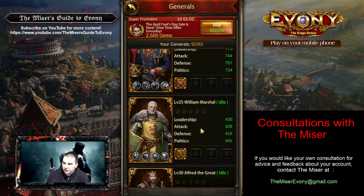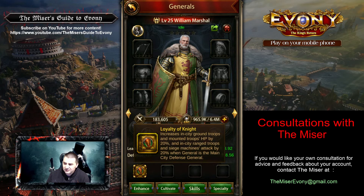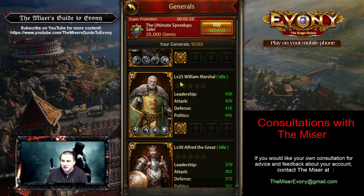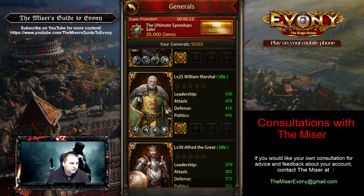I see a William Marshall right here. I did talk about using William Marshall as a wall general — he is an excellent choice with lots of really well-rounded stats, a very quality general. Get some equipment set up for him, some skill books would be excellent. If you can work on a specialty, that's awesome. Star him up, get him as high as you can through skill books in terms of level, and make sure you get him on your wall before you do anything PvP.